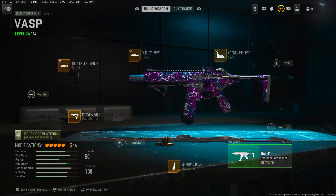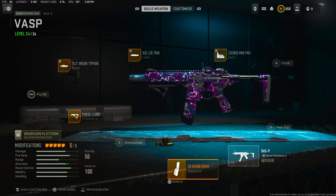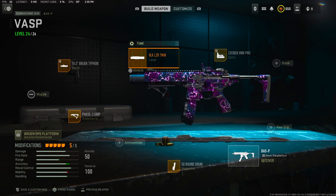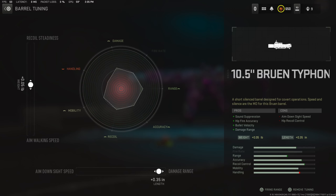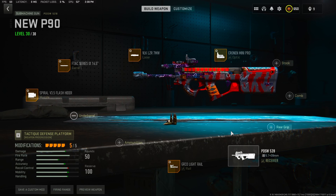Moving on to the big daddy Bass P. We have the Cronos Mini for the optic: negative 3.00 for aim-down-sight speed and negative 2.03 for far. We got the 50-round mag on this. For the Phase 3 grip, I didn't tune it but you can. VLK laser: negative 0.42 for sprint-to-fire speed and negative 14.81 for aim-down-sight speed. Last, the barrel: we already got speed, so we're maxing out the damage — plus 2.50 for recoil steadiness — to get the best of both worlds, aim-down-sight and movement.